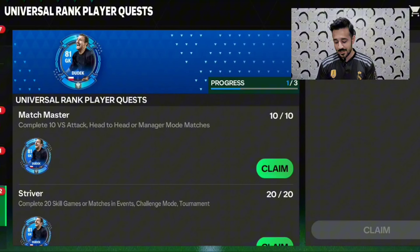Assalamu Alaikum, beautiful people! We are back with another video. In this video, we will talk about how to use Dudik and Masherano in order to rank up players, and how you can get the benefit from them. Watch this video till the end and don't forget to like and subscribe to the channel. FP Mobile added two new cards: Dudik and Masherano.